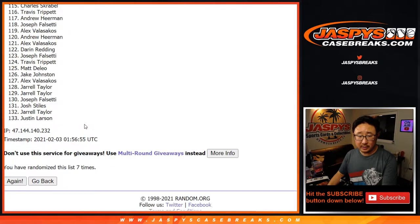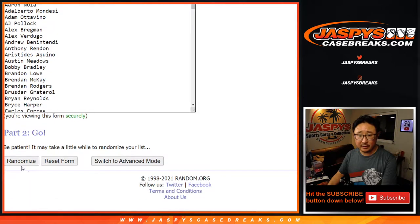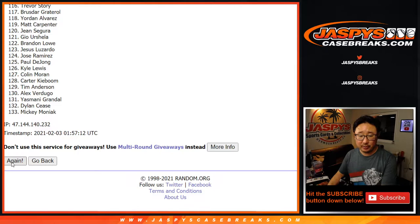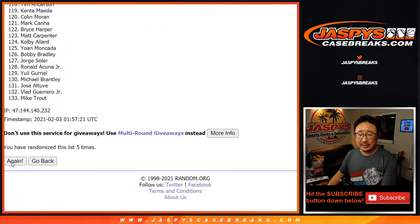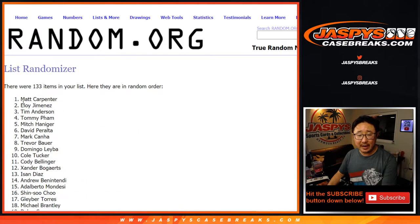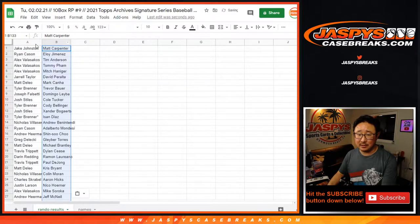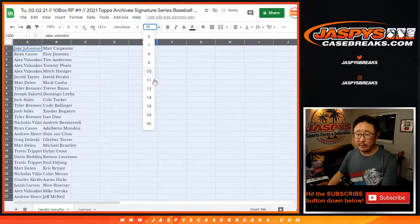Once again, seven times — and you saw right here, 133 items on the list. So seven times for this list right here. One, two, three, four, five, six, and seventh and final time. After seven, we've got Matt Carpenter all the way down to Brennan Rogers.